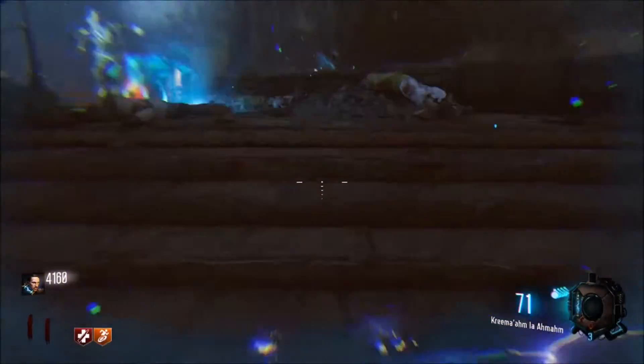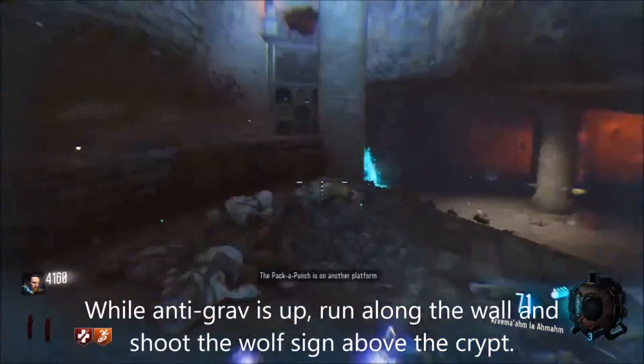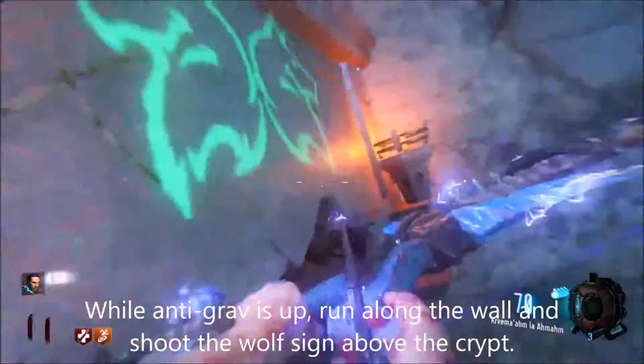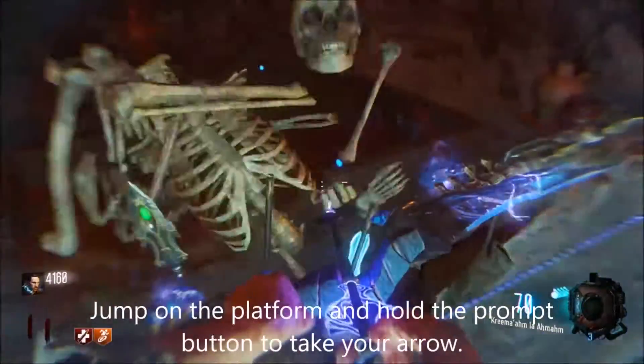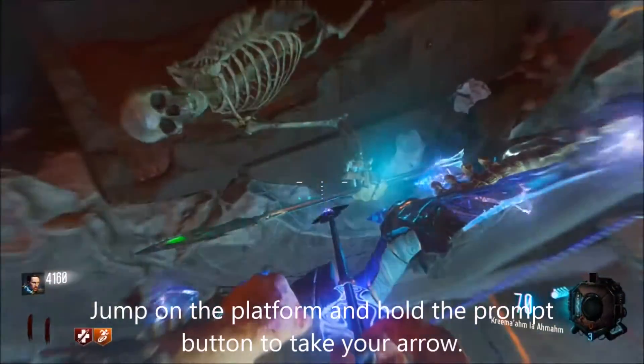After you pick up the skull piece, you're going to need to do a wall run along this wall here, and you're going to need to shoot the wolf symbol on top of the crypt. After you finish that, a platform will appear, and you need to jump on that and hold square inside the crypt.